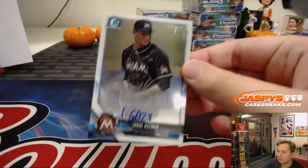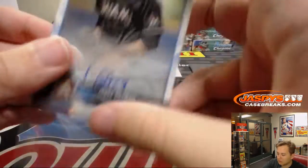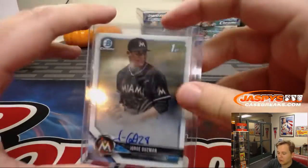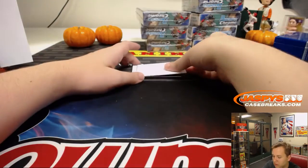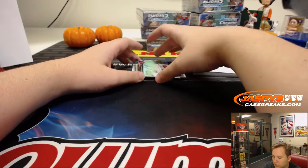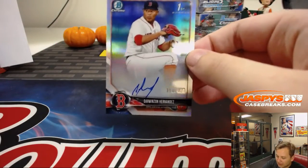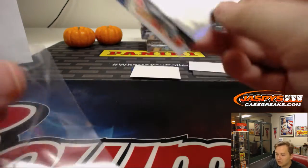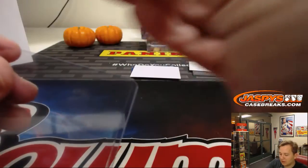We have another Jorge Guzman — David B and the Marlins. We have another Red Sox — Darwin Zaun Hernandez, 358 out of 499. Refractor autograph, David B with another one. And can Dave sweep the break? Let's see.